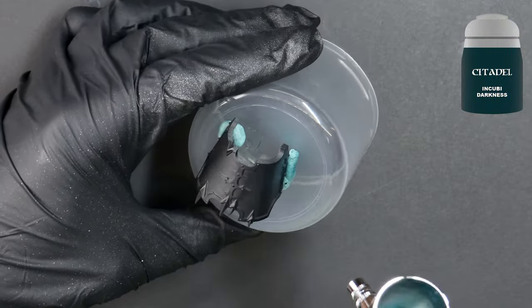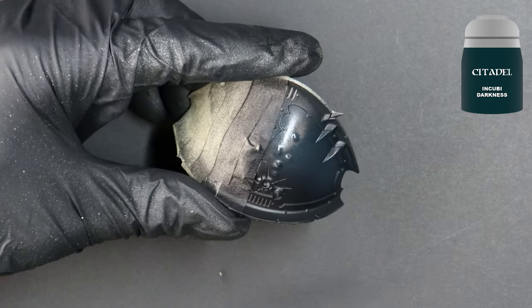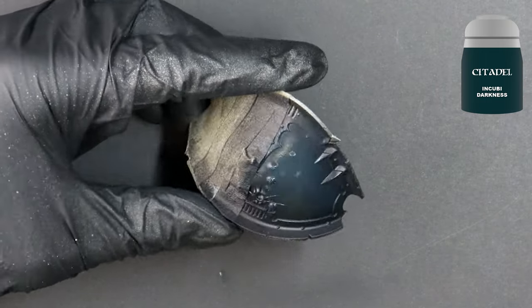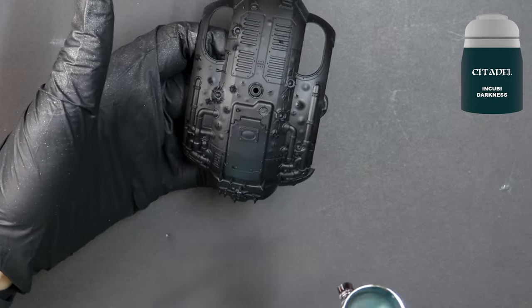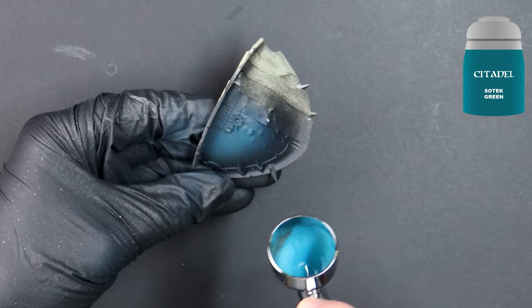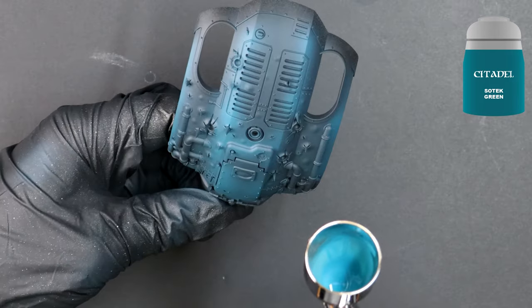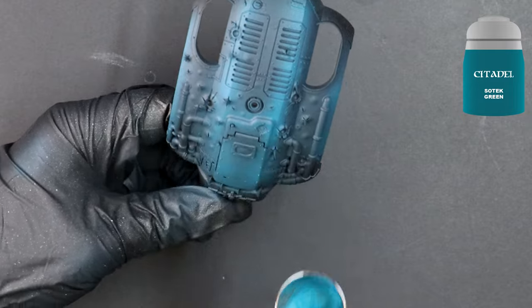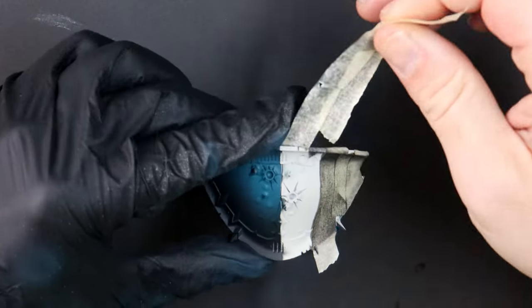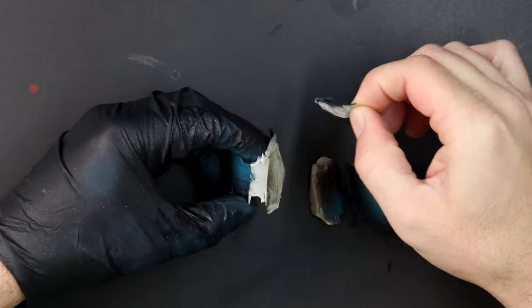I want to create a gradient from black through Incubi Darkness and into Sotek Green. And if you don't own an airbrush, all good — for these steps you could wet blend, dry brush, stipple, or layer your chosen colours on. I'll holster the airbrush in a second and paint some other panels with my brushes. I've learnt to show the satisfying moments of masking tape removal, because I know you savages are like me and live for these moments.